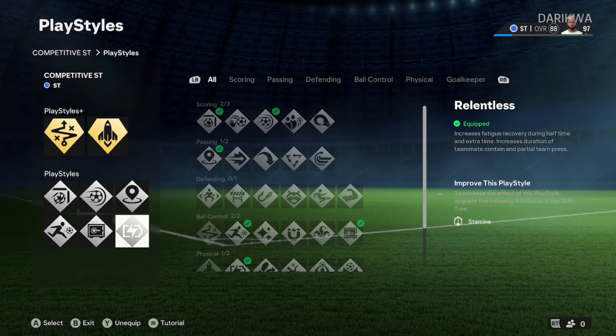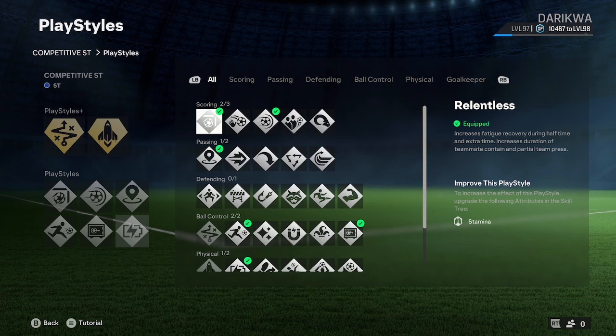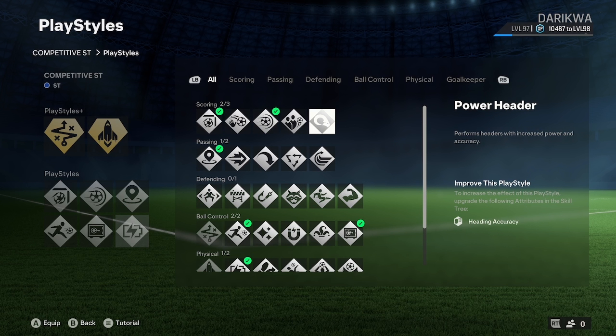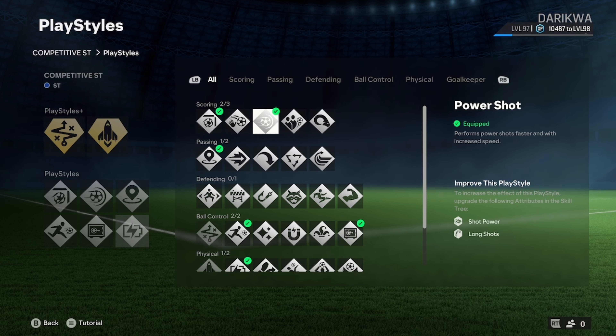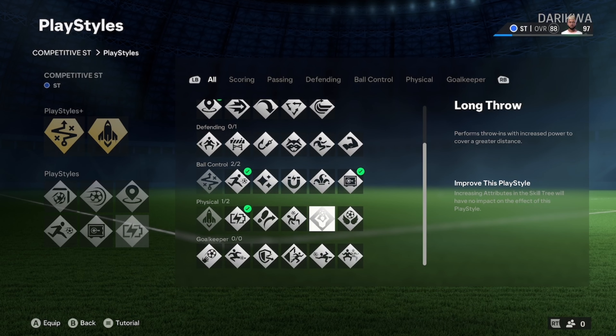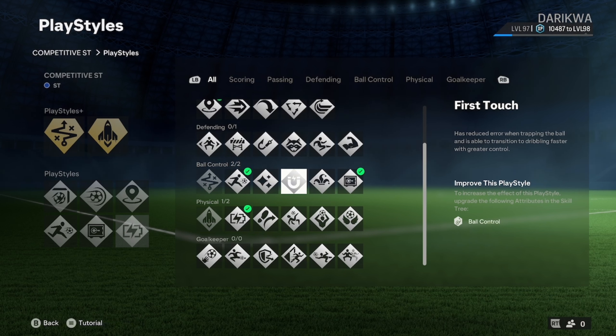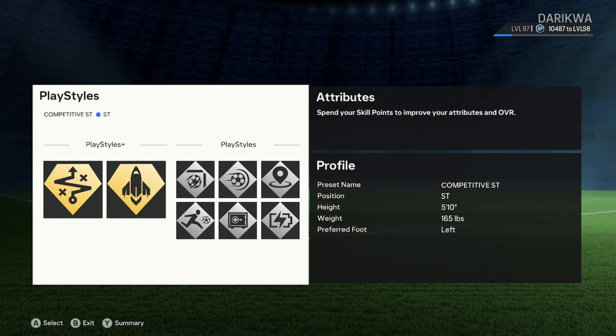Relentless is here because you're not boosting stamina a lot — in 11s you're not doing a ton of sprinting or high movements. Relentless will allow it, and at half time and extra time it increases a bit — make sure you have this on, it will help you non-stop. Looking at the others: Chip Shot won't really be used, Dead Ball is optional, Power Header is for a bigger heading build — swap out Power Shot if you go bigger. Trickster is an option, but instead of Press Proven you can go First Touch if you're dropping in to receive.